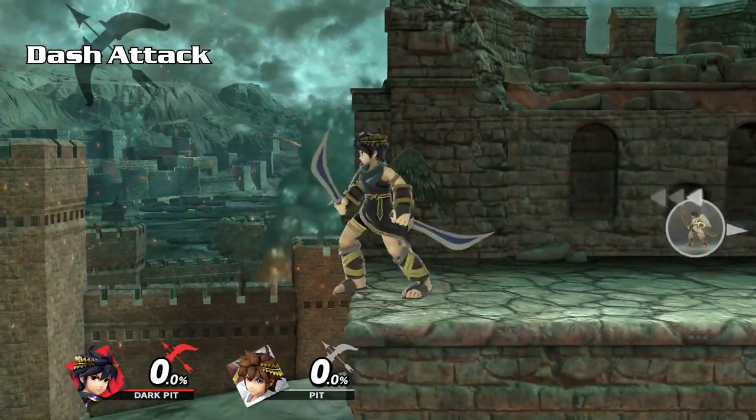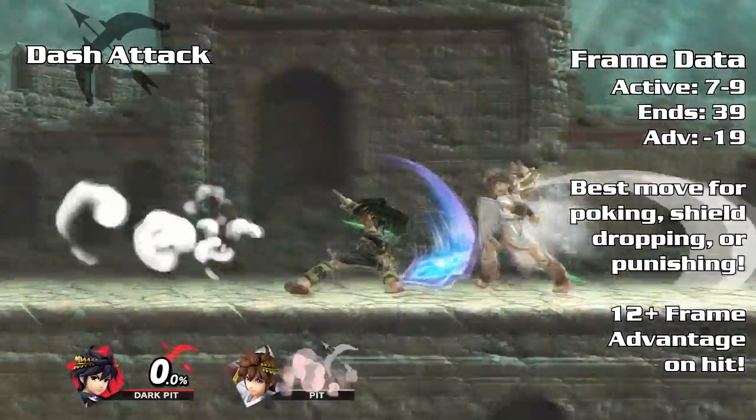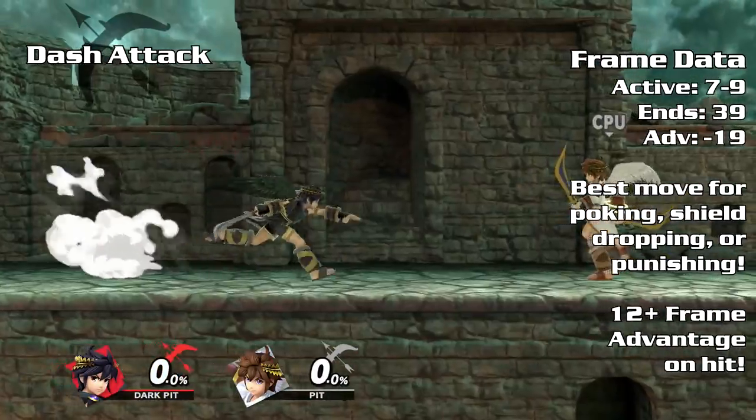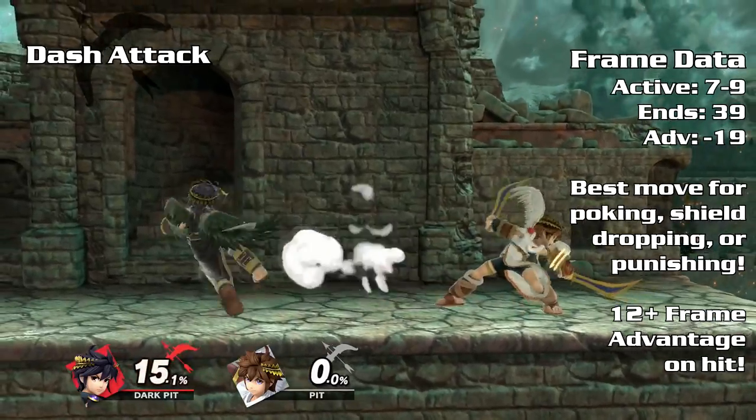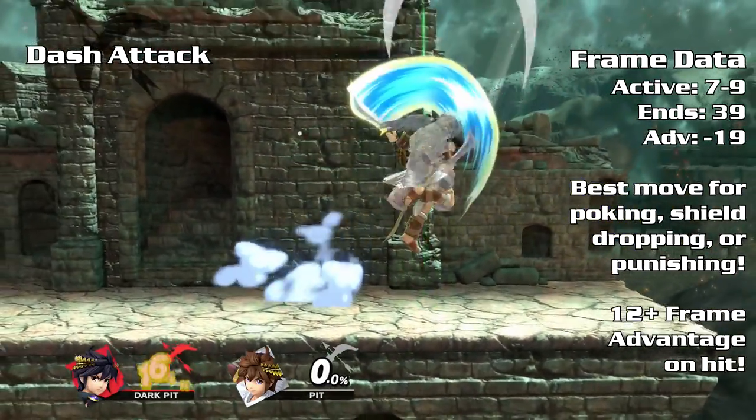Dash attack is a zone-breaking move that gives you stage control and hit advantage if it connects. At very high percents it can KO as well. Dash attack is easily punishable and leaves you vulnerable with minus 6 on shield drops. Out-of-shield options will easily punish dash attack as well.